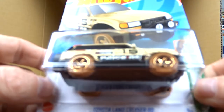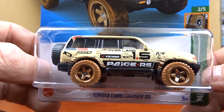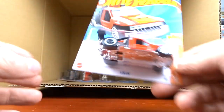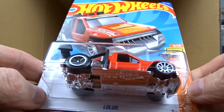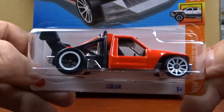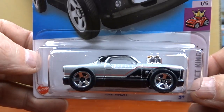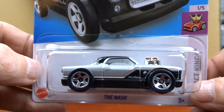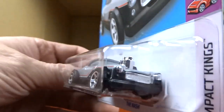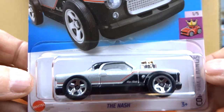Then we have the Corvette — pretty cool, not too bad, nice car. And the Toyota Land Cruiser — very nice. Then the Low Truck again — pretty cool, not bad. And the Nash in a different color — this is actually really nice, I do like that. It looks better in this color for sure, a lot nicer.